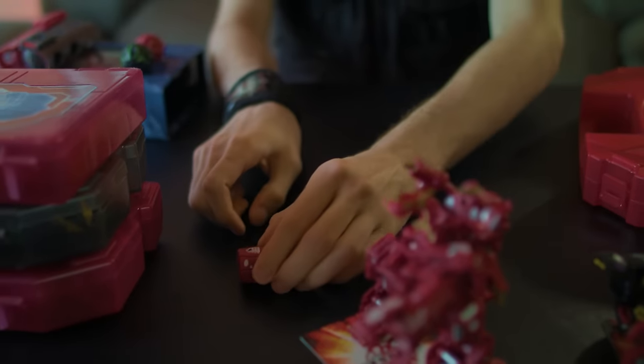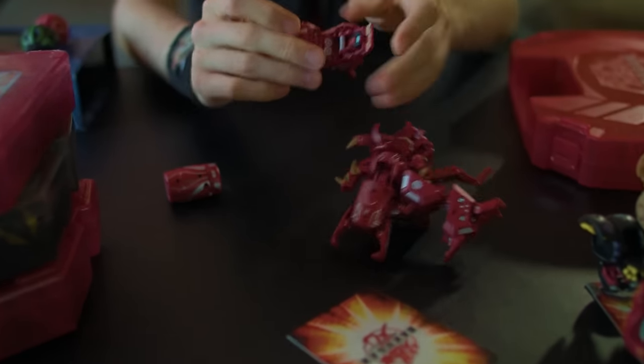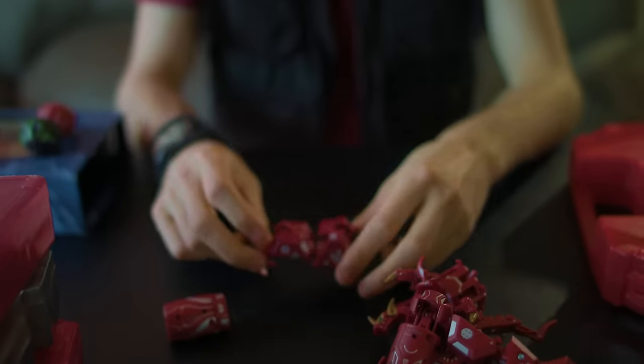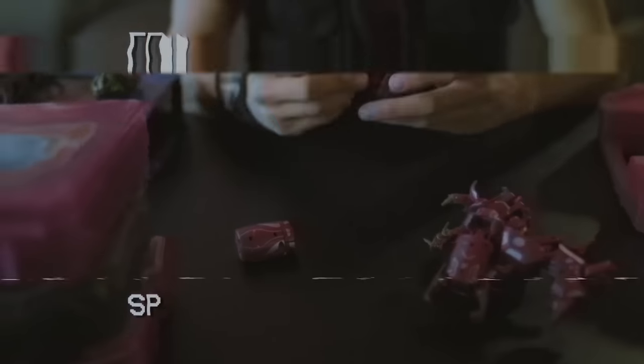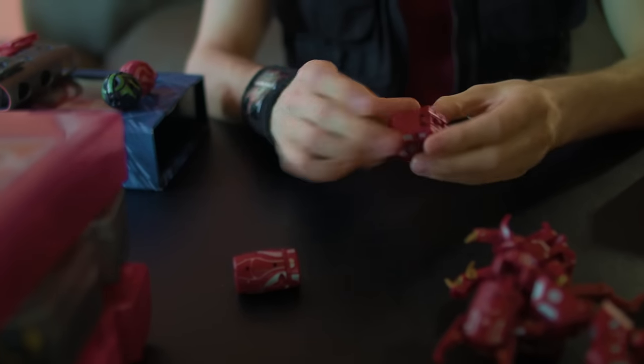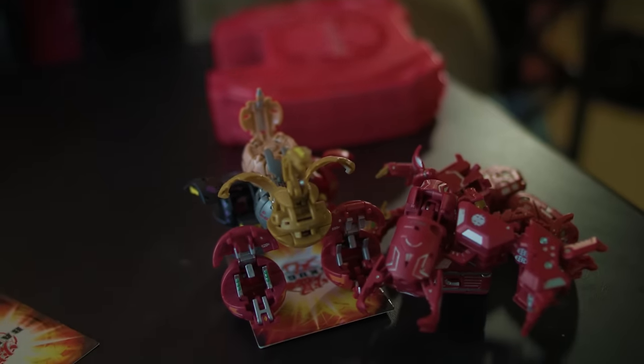Rather than being made up entirely of spherical Bakugan like Max's Helios was, Max's Dragonoid was all trap Bakugan with only one spherical Dragonoid. The arms turn into traps like that, and the legs — in their full form, the legs were these little cute dogs — fold up into these little polygonal trap Bakugan. I'm going to put his now disassembled form off to the side.